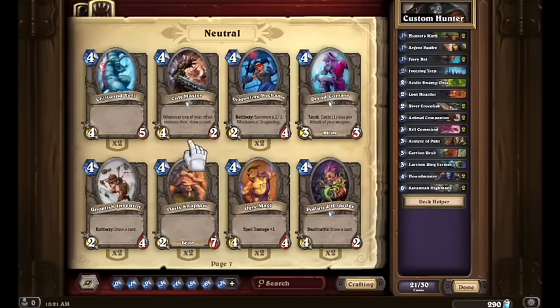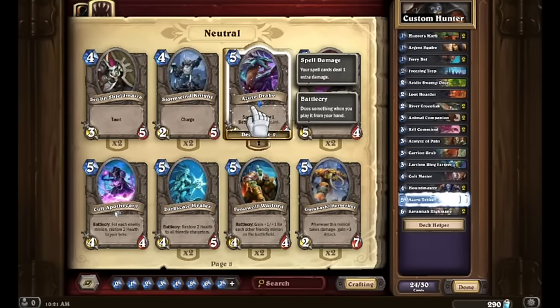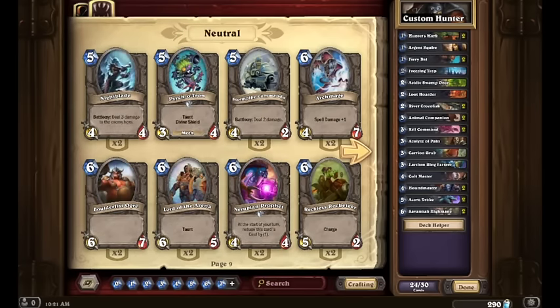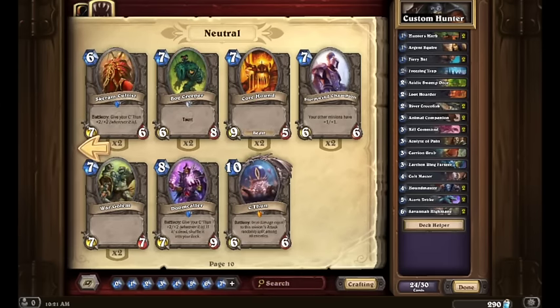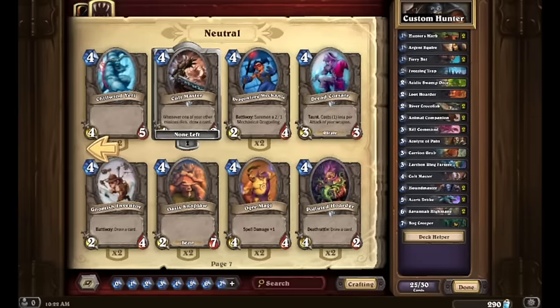One Earthen Ring Farseer will be good for now. Let's look at some four-drops: Cult Master is fantastic — let's get those two Azure Drakes in. For a deck like this, we're typically not going to have anything past six. Right now our curve could use a couple more twos, a couple more fours, maybe one or two more five-drops. And actually, Bog Creeper — I'm going to toss one of those into this deck because that's a pretty good card.